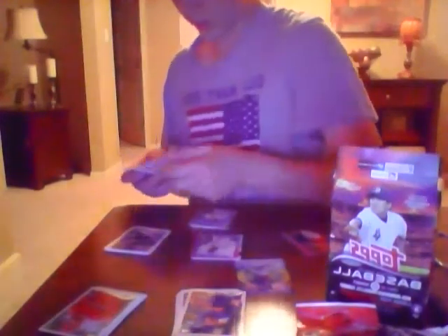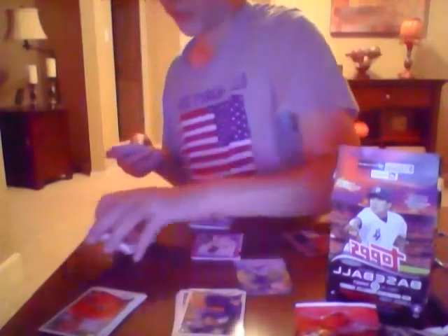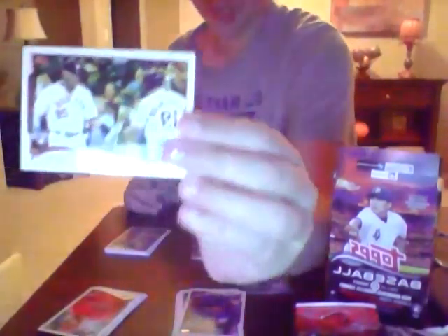Matt Davidson, Oscar Tavares. Jose Abreu rookie card plus that green camo. Gregory Polanco - pulled two of him, both different - one is a debut, one is just a rookie. If you guys know if there's some particular difference between them, please comment below, like the video. Young Salarte with the Padres rookie card. And finally, last but not least, John Singleton rookie card.